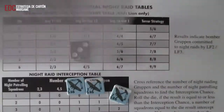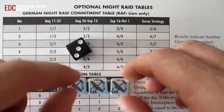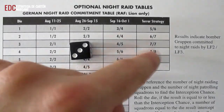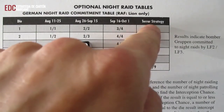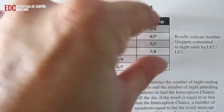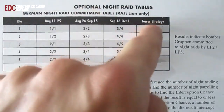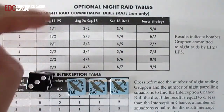Teniendo esto en cuenta, en este ejemplo vamos a coger a los G-111. También es bastante importante recordar que tenemos la columna de estrategia del terror, que es una opción que veremos un poco más adelante en la explicación de reglas. El juego nos viene a decir que si estamos jugando con la estrategia del terror, nos centraremos en esa columna después de la tirada del dado. De momento, como no lo hemos visto aún, vamos a obviarlo y seguimos como hasta ahora.